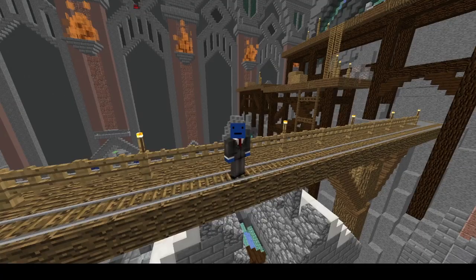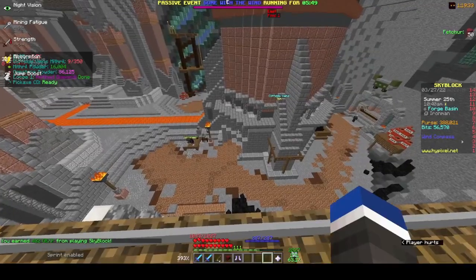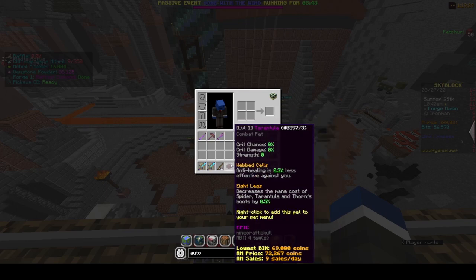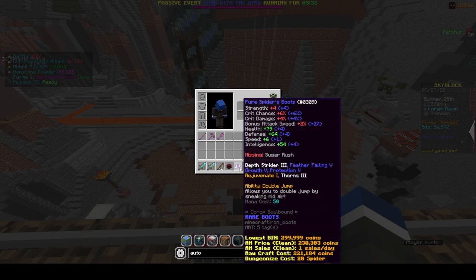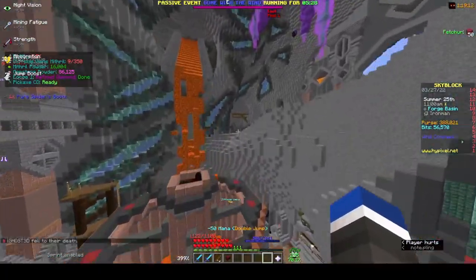Hello there. So yesterday I found a glitch with the spider boots — it also works with tarantula boots. When you equip the spider boots, you can just jump around.